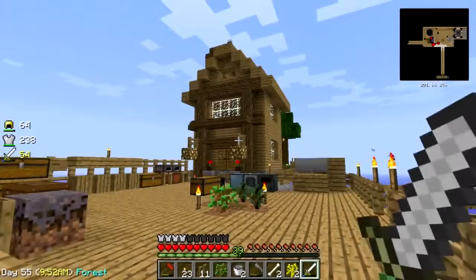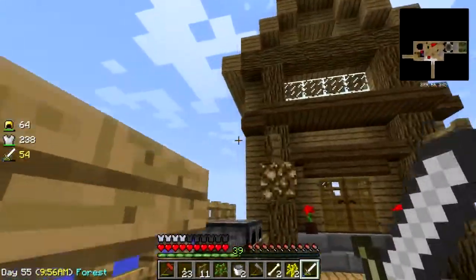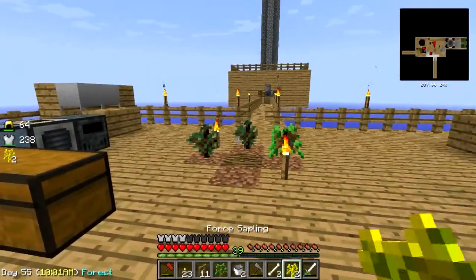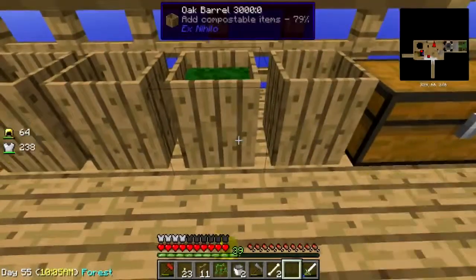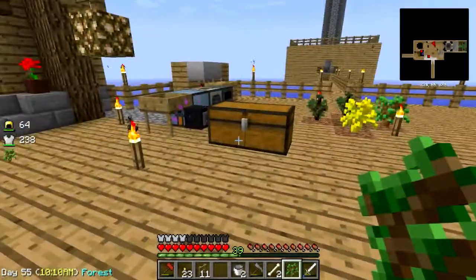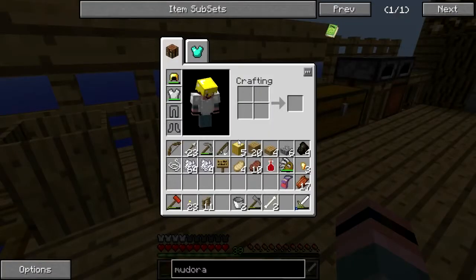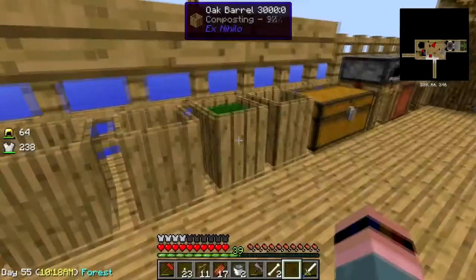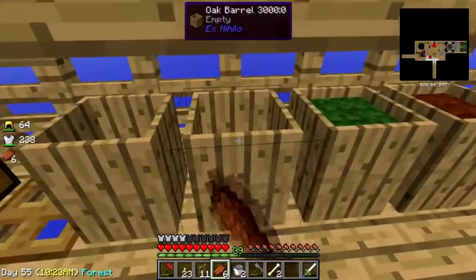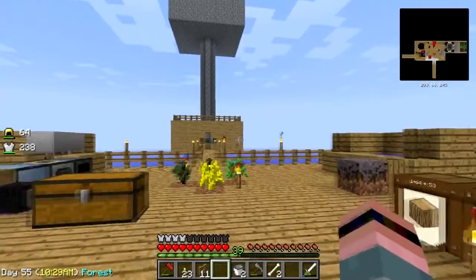One fourth sapling goes there, one goes in the barrel. I got enough - there you go, have another one. Give me that meat, we'll throw that in there too. I need to get this automated like I did back in Agrarian Skies.